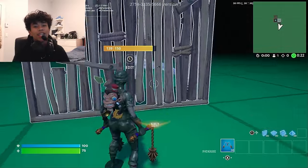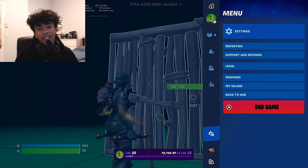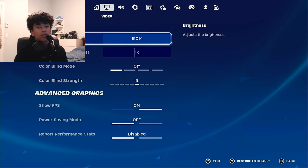What's up YouTube, it's your boy Quiet, and today I'll be showing you guys the best possible settings you need for this season. Make sure you have your brightness at 150 percent so you're able to see things like the storm clearly and things in the dark.